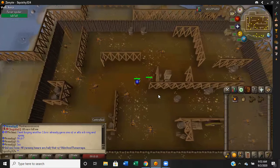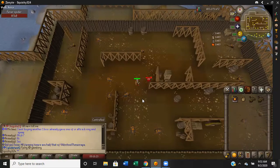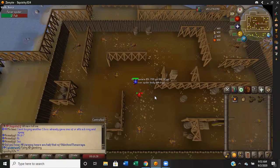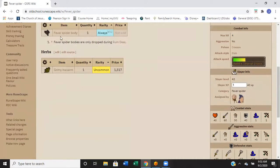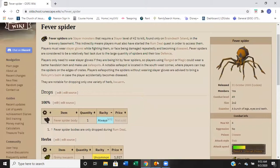These fever spiders are pretty quick to kill — they only have 40 health total. They drop either two or one items: either grimy quarms and a fever spider body, or just the fever spider body. Looking at the wiki, those are the only two things they drop, and I believe the chance for the grimy quarm is about one in two — something like 50/50.